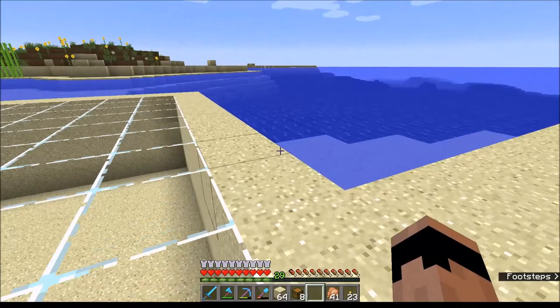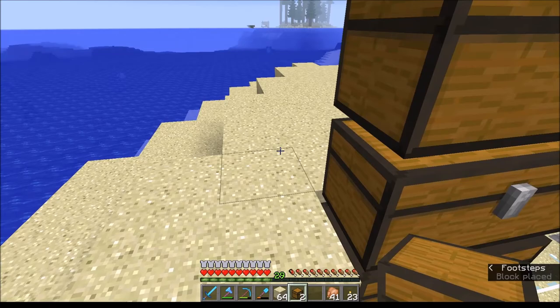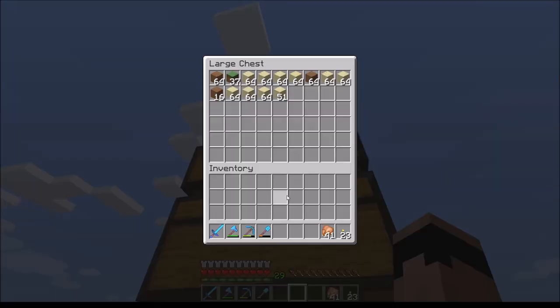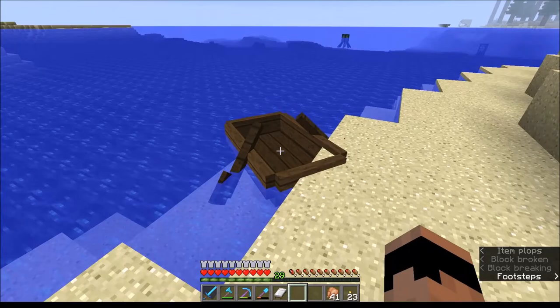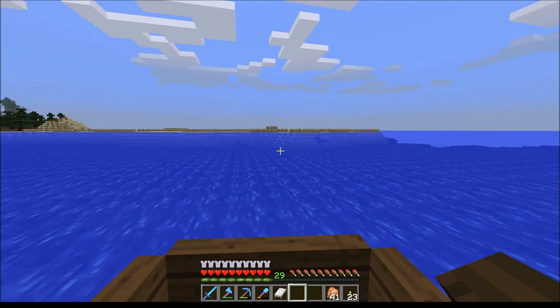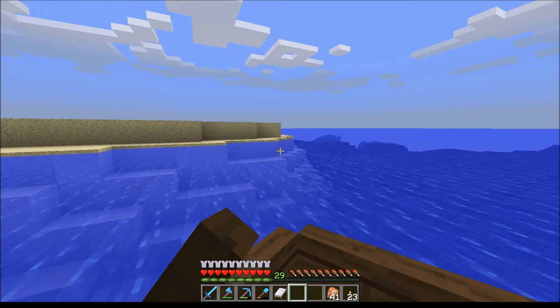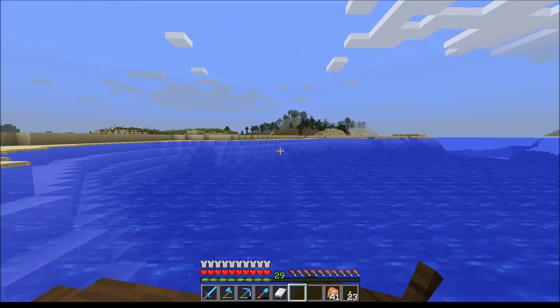Let me pop that last one in and set these chests right over here. We'll throw all this stuff in here real quick and then go out and about. Right over here, whenever I was doing my mine shaft, I didn't have enough sand to make the glass for the lava tubes. So I came over here - this was a pure sand island, nothing on it, just a mound of sand - and I kind of flattened it down a little because I needed the sand.